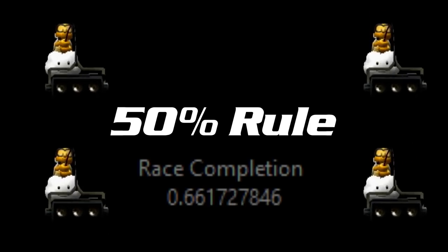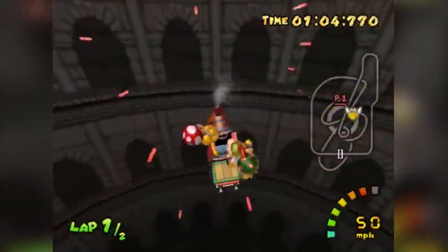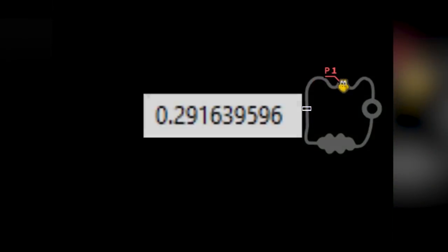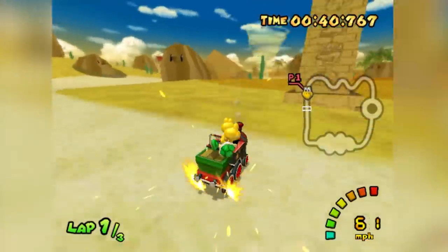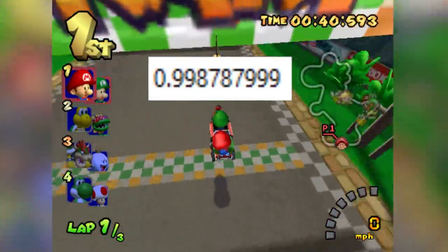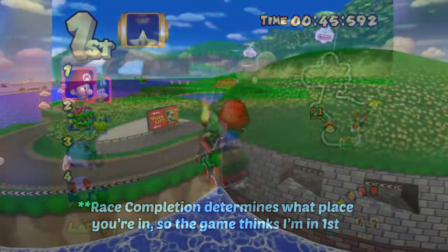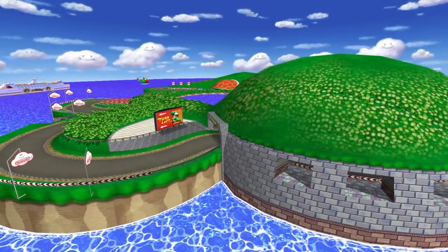There's a failsafe that never allows you to skip more than 0.5 race completion in a single instant. This has significant implications for any out-of-bounds. Going out of bounds during the first half of a lap will still place you at the finish line, but with a race completion of just below zero — thanks to the 50% rule, you lose all your progress. The key is to go out of bounds at least halfway through a lap, which rounds race completion up to just below one. Repeating this is known as out-of-bounds stacking.